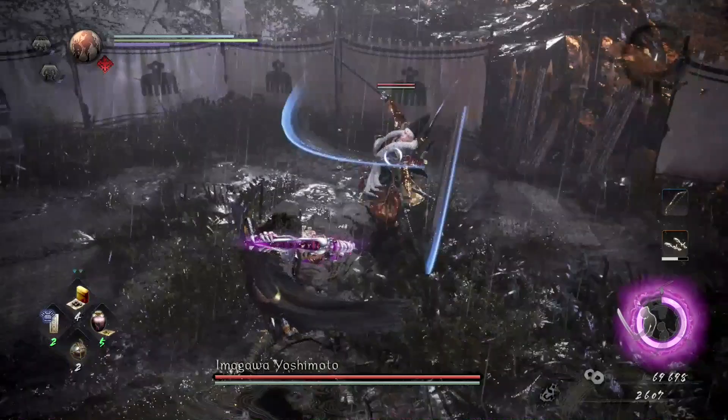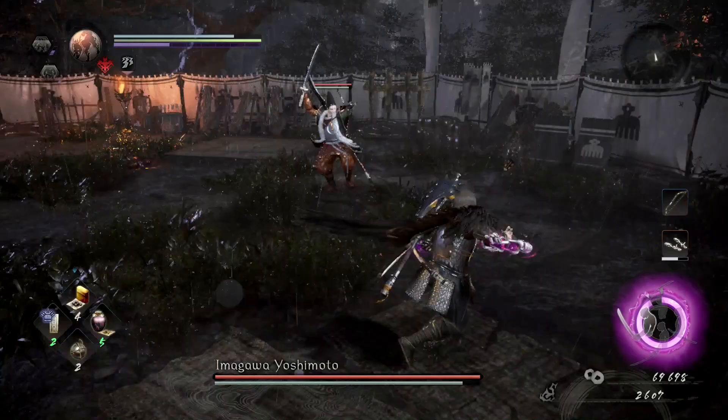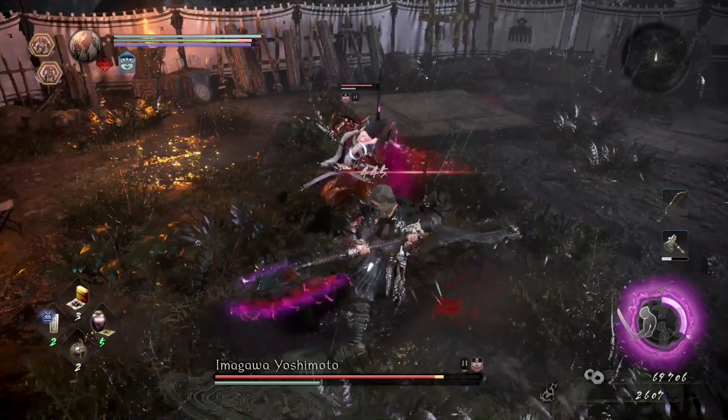Bear in mind he'll respond in one of two ways. He will either do a charge attack which needs a burst counter to deal with, or alternatively he might start to block. If he does start to block, I would back away, because he has a counter kick which knocks you straight on your ass and leaves you open to further attacks. Here's an example of that happening to me — I was over-ambitious with my attacks, a little too much gusto, and he punished me for it.